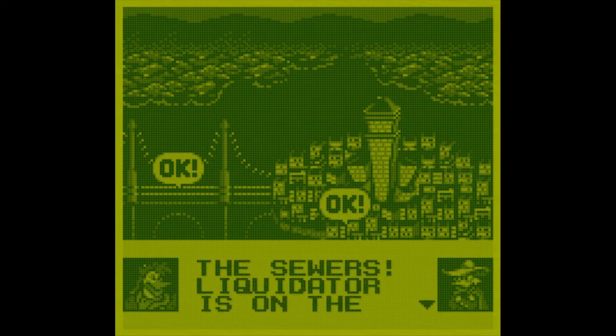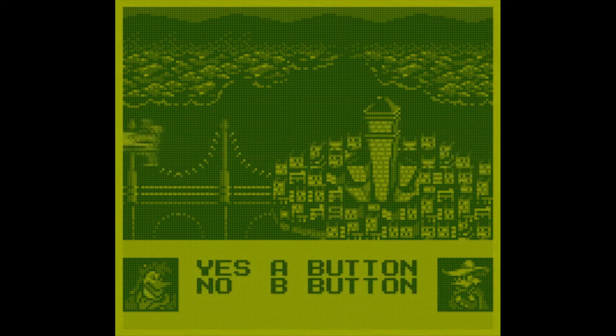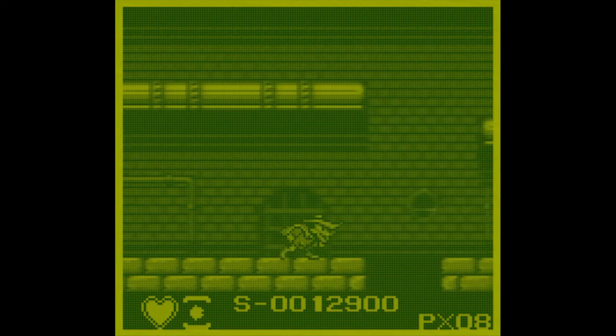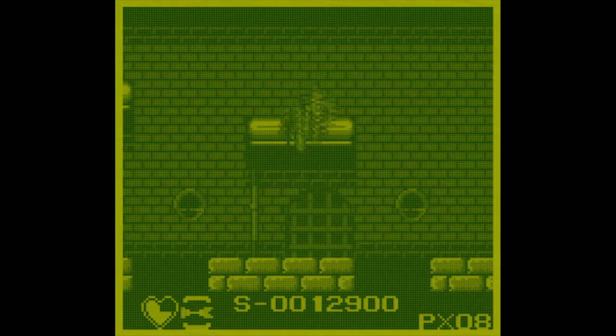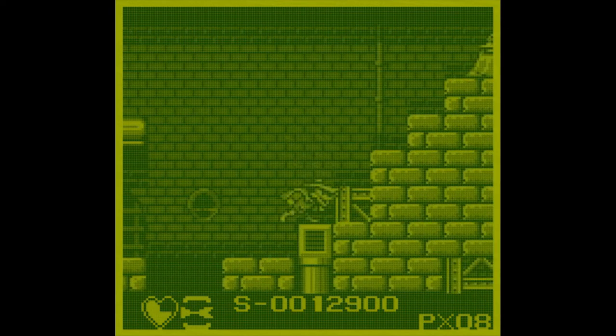Time to go to the sewers for the Liquidator. The Liquidator in the show spoke like a game show host announcer. It's all dark in the sewer, and once again there are so many details in the background - you got the bricks, the pipes. And chicken eggs fall from the top of the sewer, kind of hatch, and then start running after you.